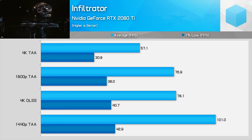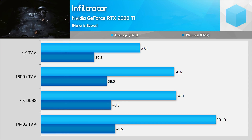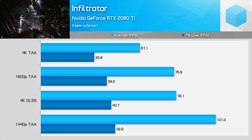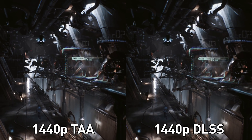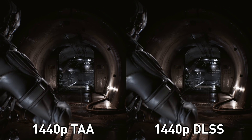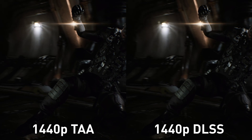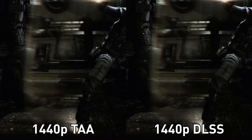Native 1800p rendering delivers nearly identical performance to DLSS in the Infiltrator demo — DLSS is about 2% faster in average frame rates and 6% faster in 1% lows. DLSS is a good 37% faster than 4K in average frame rates, but the key thing is DLSS is nearly identical visually to 1800p while also providing near-identical performance. Briefly on DLSS at 1440p — the lowest supported resolution — DLSS samples the game at 1080p then upscales. The difference in clarity is a bit more pronounced here in favor of native 1440p. The demo also appears CPU-limited here with a 2080 Ti and overclocked 8700K, so there's not much point discussing performance figures.